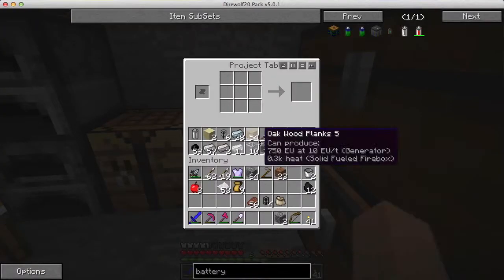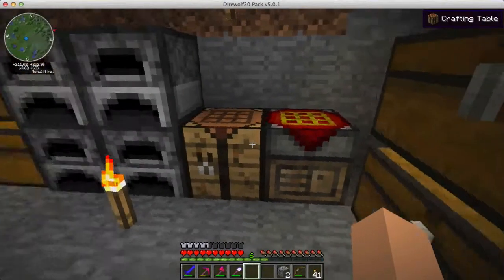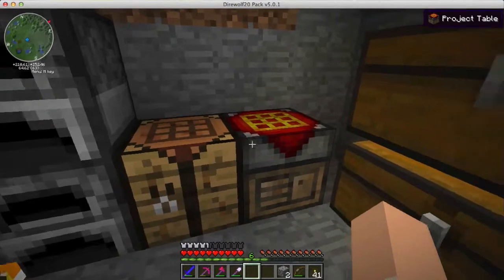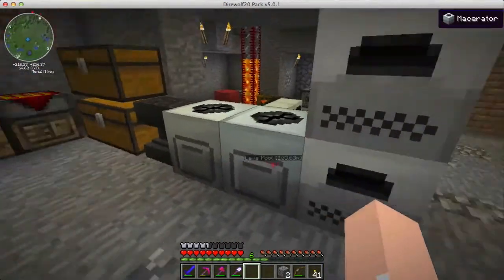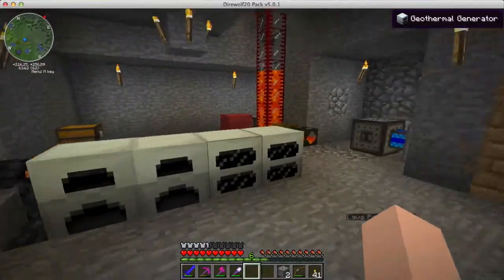That's basically how the project table works with plans. I'm going to make the plans I need for geothermal generators, get that all set up, make sure I have all the ingredients, and then come back and make some more geothermal generators.